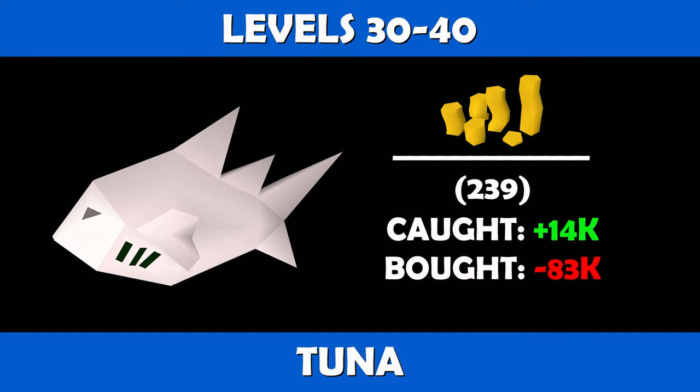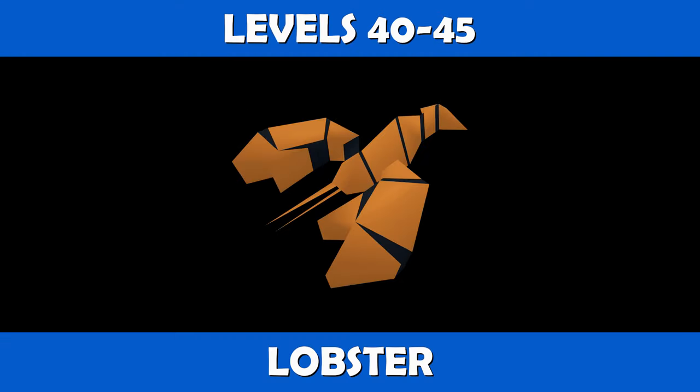Levels 30 through 40, you'll switch to cooking tuna. You will need to cook 239 tuna to reach level 40. If caught and cooked, you are looking at profits of about 14k, and if purchased and cooked you are looking at a loss of about 83k. Levels 40 to 45, you can start cooking lobster.